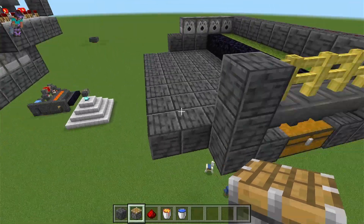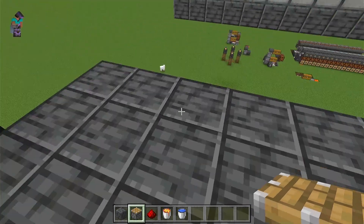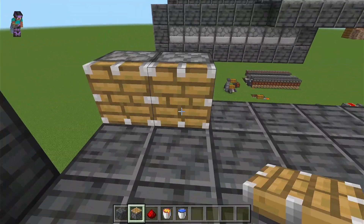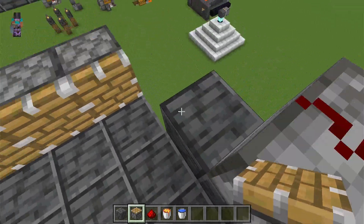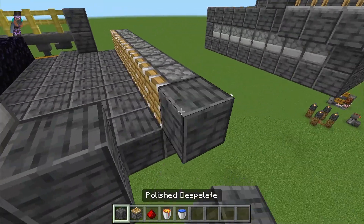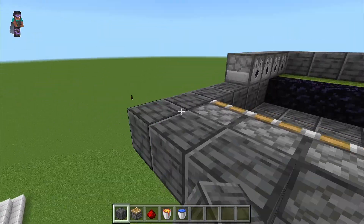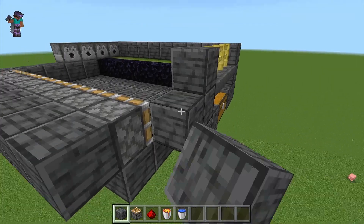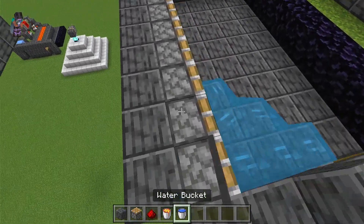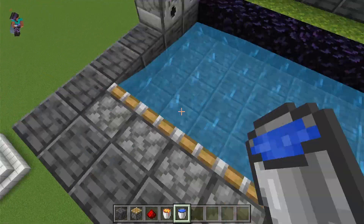Next we will add a two-block platform off of it, and then add pistons facing like so, and then blocks surrounding the piston — we need a block there too.